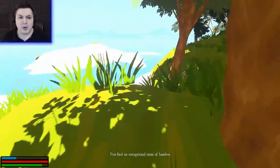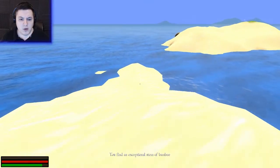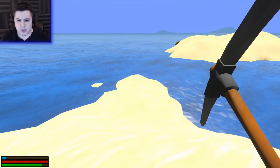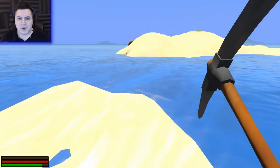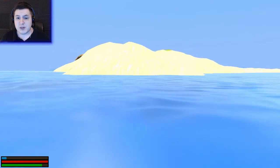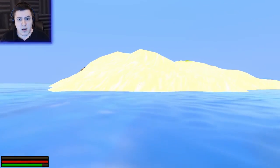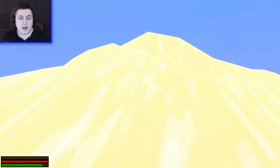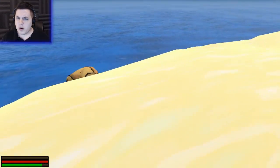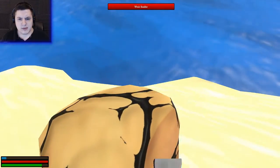I found an exceptional stem of bamboo. Let's equip the pickaxe and put it on hotbar two. Now we got a pickaxe — now we can get minerals and stuff. Not sure what to do with those because this is my first time really getting into this game. I assume there's a way to refine stone and ore.